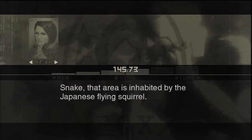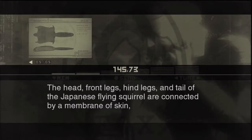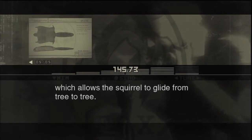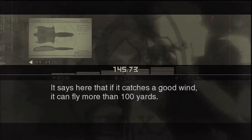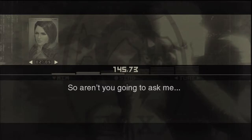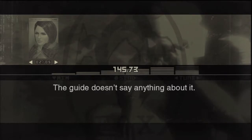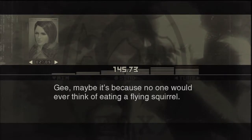That area is inhabited by the Japanese Flying Squirrel. Japanese Flying Squirrels are non-venomous and they shouldn't attack you. The head, front legs, hind legs, and tail of the Japanese Flying Squirrel are connected by a membrane of skin, which allows the squirrel to glide from tree to tree. If it catches a good wind, it can fly more than a hundred yards. Sounds like it's going to be tough to catch one. So aren't you going to ask me — how does it taste? Not sure — the guide doesn't say anything about it. Why not? Maybe it's because no one would ever think of eating a flying squirrel. Then I must be the first one.